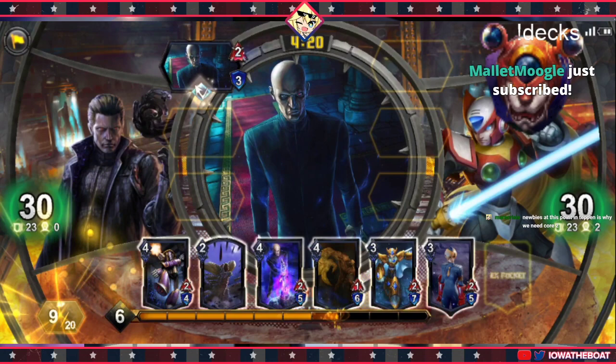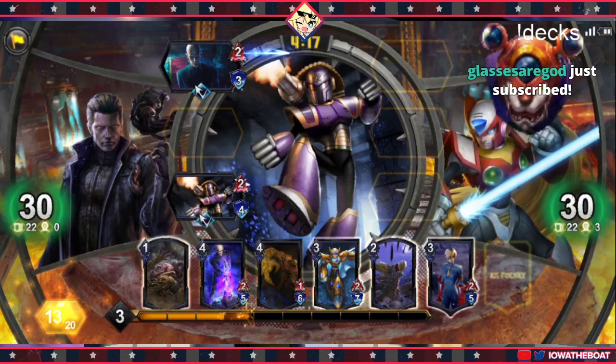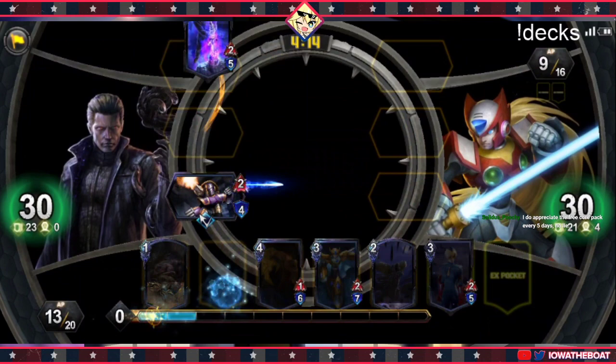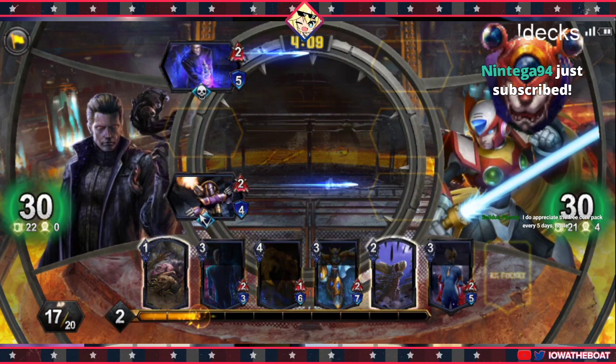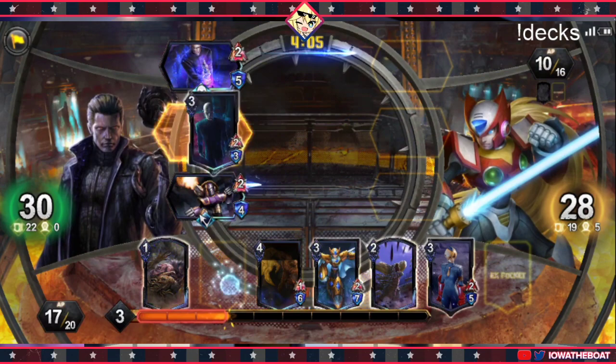We drew into the Murder Spikes. So if they play the V, I can kill it. I just got to put pressure now — I can hide behind this Murder Spikes, so I can play aggressively. We can play Arkham now that we have a unit with revenge in the deck. We'll drop him, and if he dies I get a new Arkham.